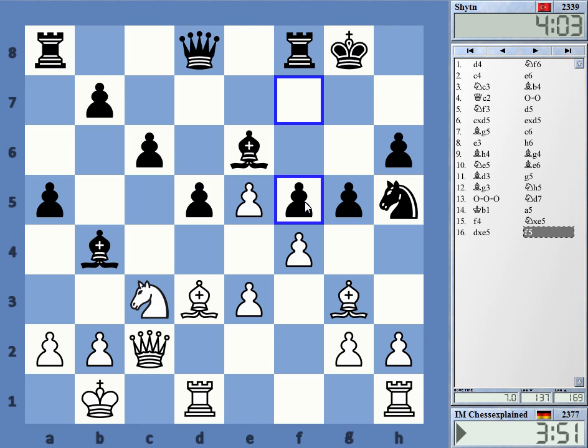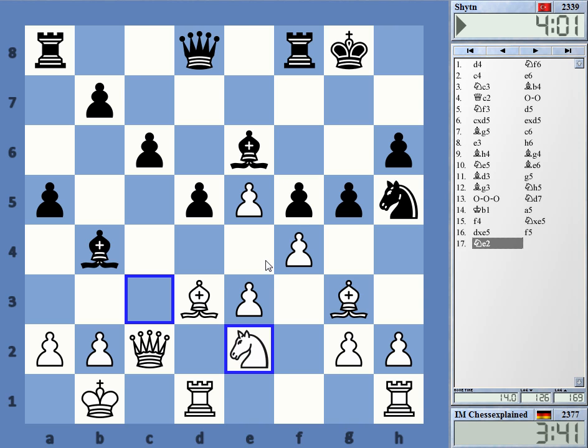Okay, this is a move I understand because f5 was a big threat. I can take but this is weakening quite a bit. Maybe here, threatening knight d4 and preparing h4.